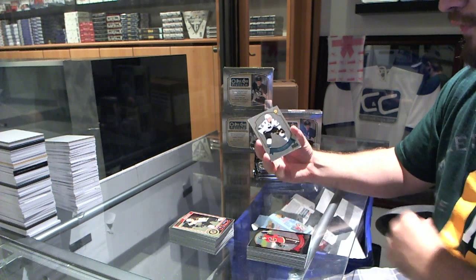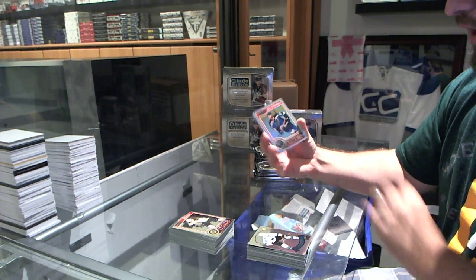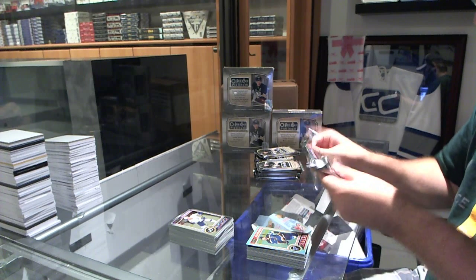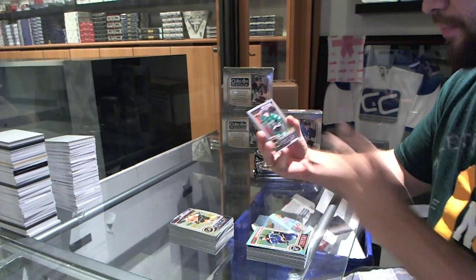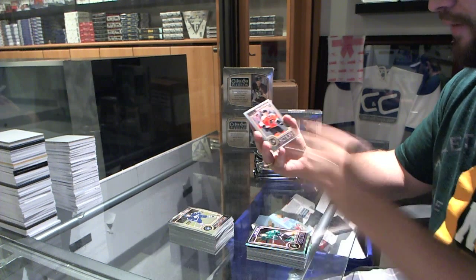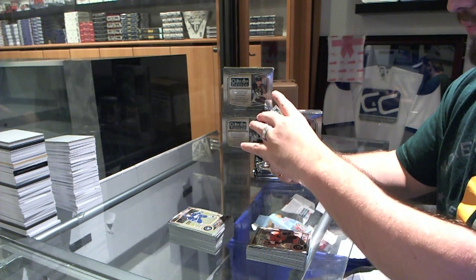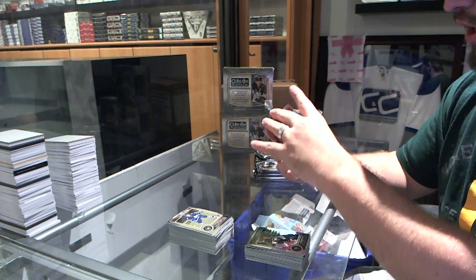We've got a retro rookie of Chris Tierney for the San Jose Sharks, and a refractor of Alex Petrangelo for the St. Louis Blues. We've got a Brett Ritchie rookie for the Dallas Stars, a rookie of Shane Gossespierre for the Philadelphia Flyers, a Trax for the Pittsburgh Penguins of Evgeny Malkin, and a retro for the Boston Bruins of Dane Ochara.